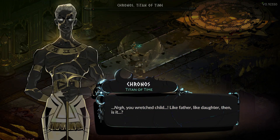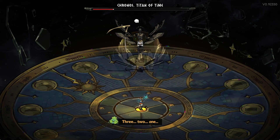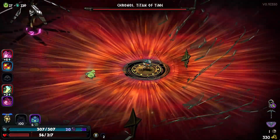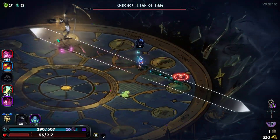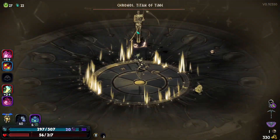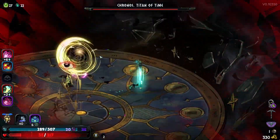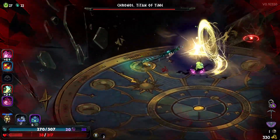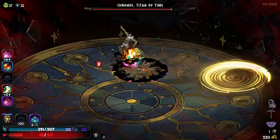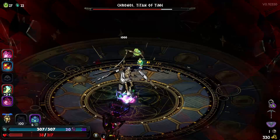When we go into phase two here, there's a clock, and we have to run to the number that's lit up, because I got one-shot last time. Run over here. I think he has a lot lower health this time — a lot lower health — and I think we still have one use of Death Defiance as well.